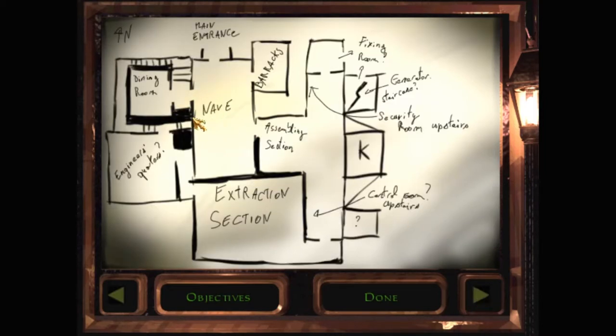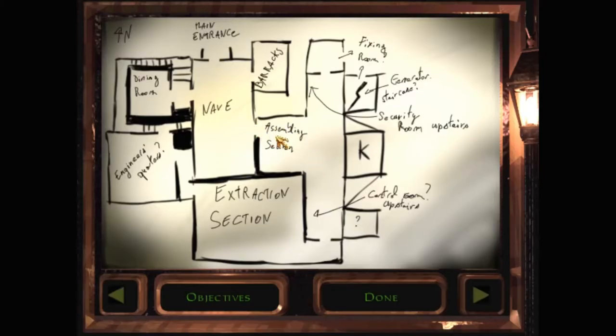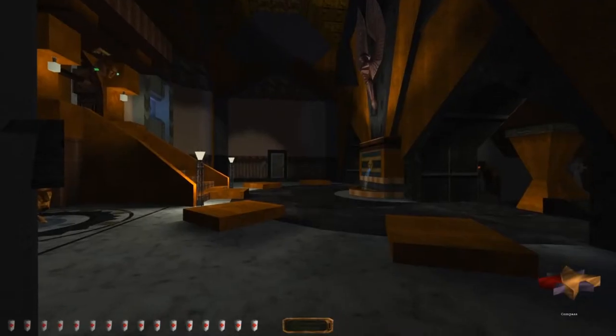I don't understand the way they've drawn the dining room — it looks like it's got stairs all around, but it doesn't. I guess this is just hastily scribbled by Garrett. Main entrance — if we're at any place right now, it's the main entrance, surely. In which case, south of the main entrance is the nave, and the passage to the security room. And the security room sounds like a place we kind of want to be.